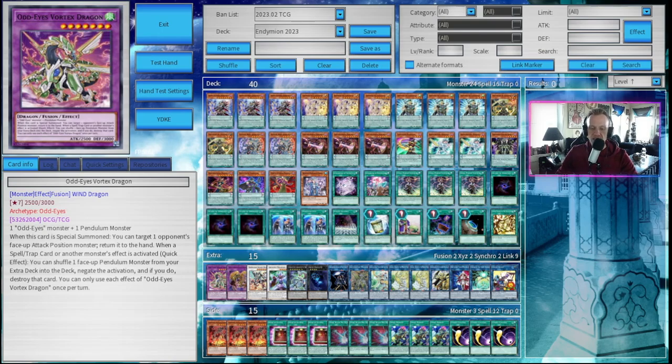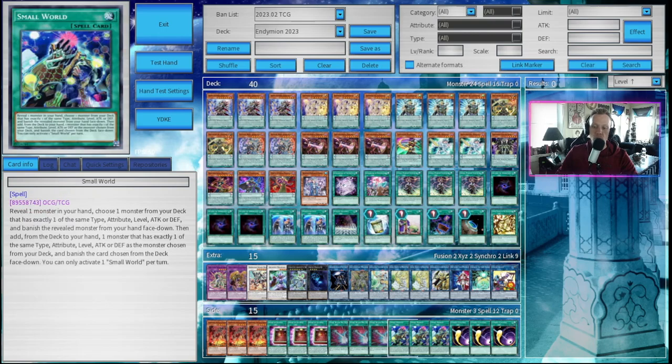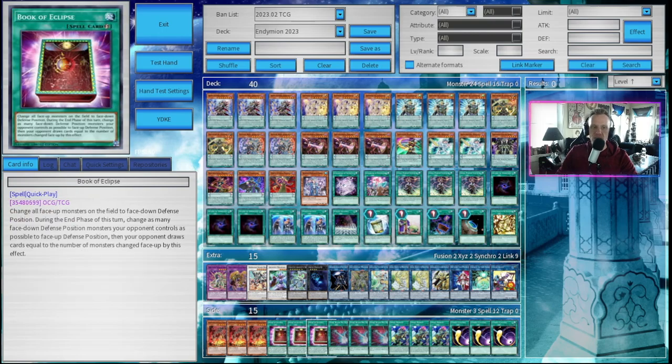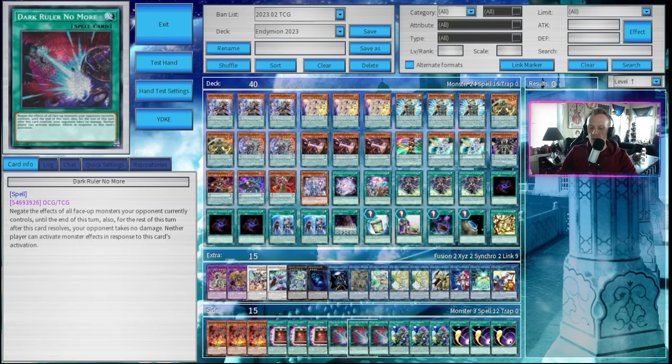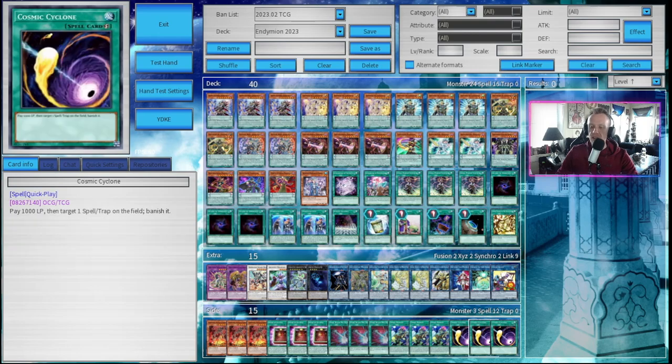Moving on to the side deck. Three copies of Comungus — this is actually searchable in the deck with Small World. If you're looking to add Kaijus into the deck, this is the best way to do it. Three copies of Book of Eclipse for the Kash Tira matchup — it's a really good card, you have to run it. Three copies of Dark Ruler No More — blanket negation for when I'm going second. Three copies of Small World, which I've been testing a lot in different Endymion builds. It works great and I might consider adding it into the main deck full time, maybe as a two-of. Three seems a bit too much, but two seems good. Three copies of Cosmic Cyclone for back row hate.